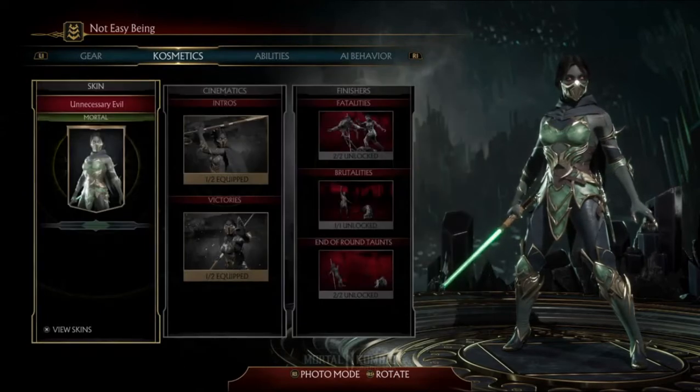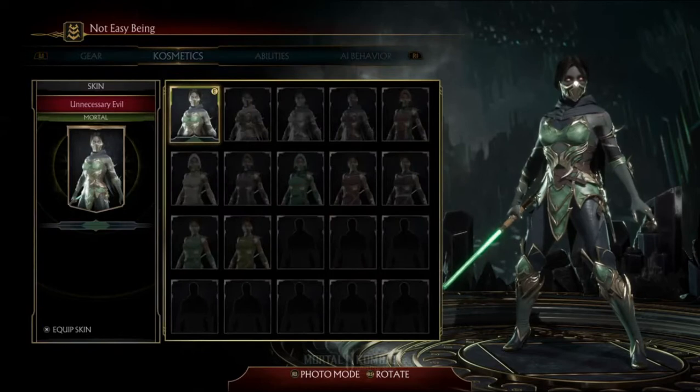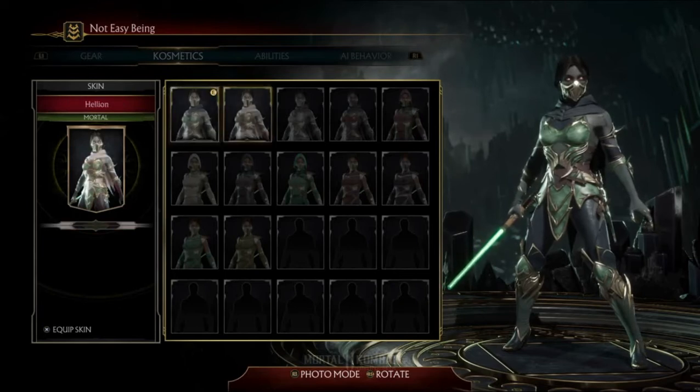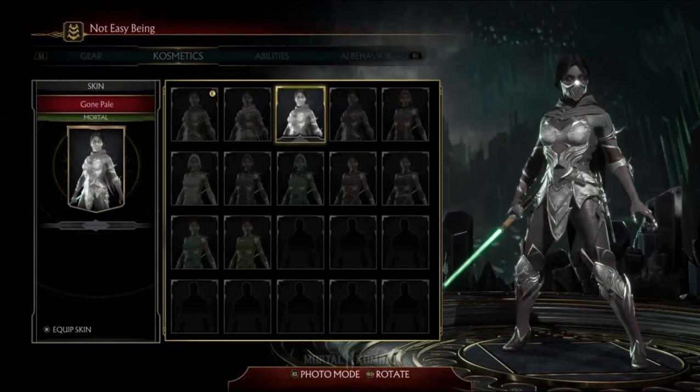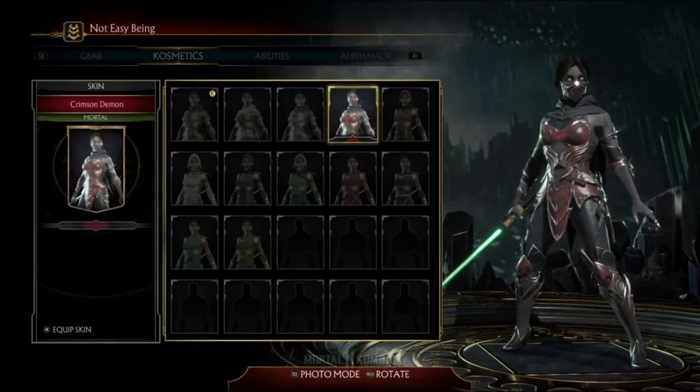Now we'll go into her cosmetics — this is what everyone's waiting for, I think. So obviously her first main variation is her Revenant form. I'm assuming we're going to have different shades for that. That's an interesting kind of green, and with the red it is pretty cool looking. This one really makes her look like a wraith or undead completely — I kind of like that. And then a darker shade of gray with red. The red is very matchy with her Revenant eyes.